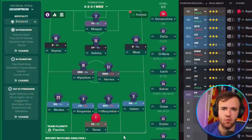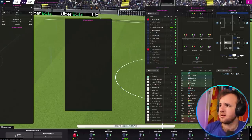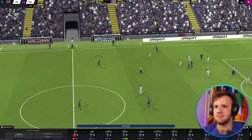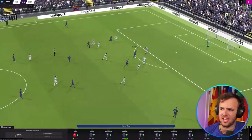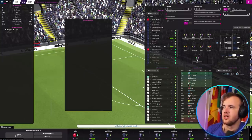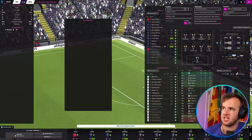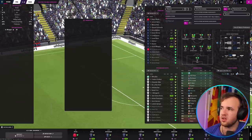Now let's try a classic 4-2-3-1 quick-picked Geggenpress. The Geggenpress might not work for 90 minutes because stamina is going to be more heavily weighted — you're not just going to be able to run at your full speed all of the time. It's a lovely little goal by Kylian Mbappé! The Geggenpress does seem to be hitting a lot less effective than the control possession was, even though we have a goal. The shots are 5-3 and possession is basically dead even.